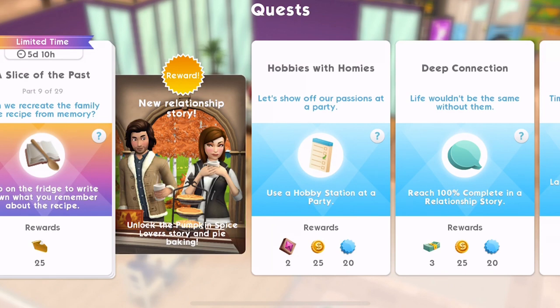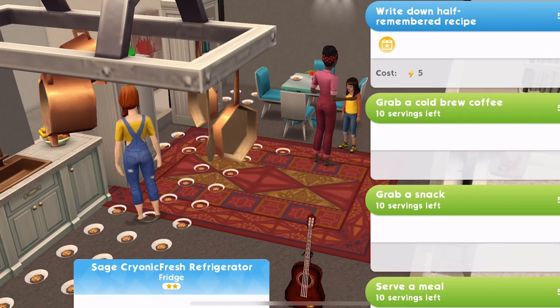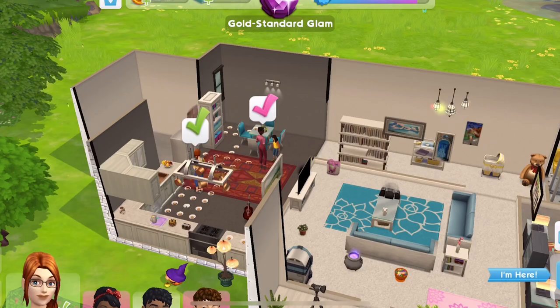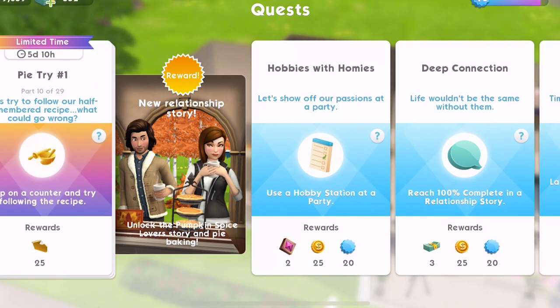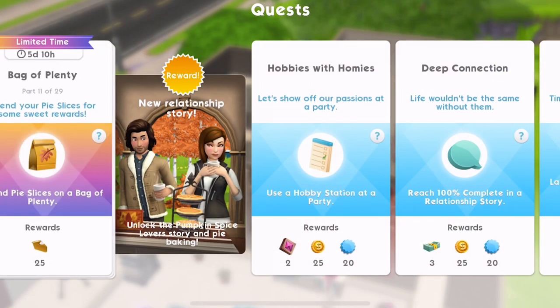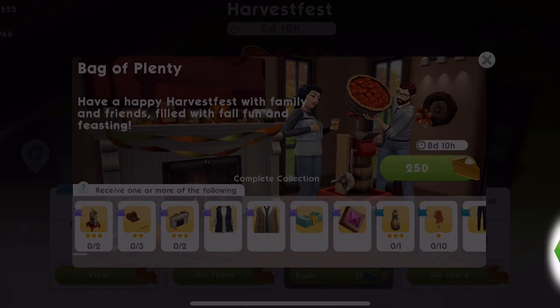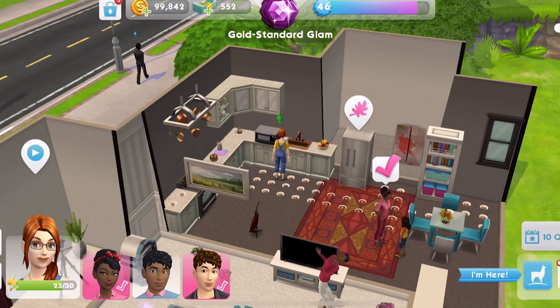Part nine: tap on the fridge to write down what you remember about the recipe. Click on the fridge — write down half remembered recipe takes five energy. Part ten: tap on the counter and try following the recipe — try following questionable recipe is three energy. Quest part complete. Part eleven: spend pie slices on a bag of plenty — click the top right corner, view the bag of plenty and buy one for 250 pies. We got a little pile of leaves. Quest part completed — that's part 11 done.